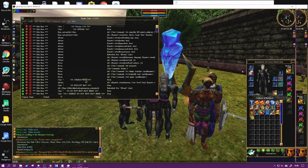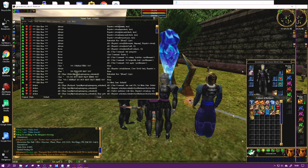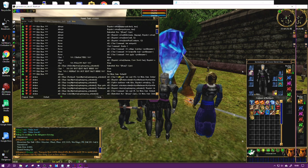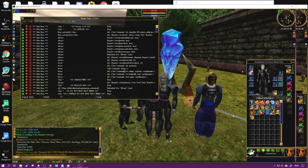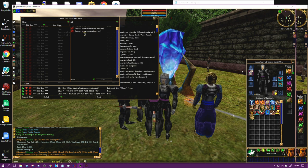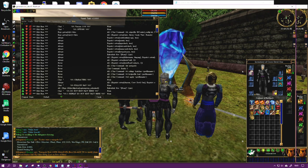Next you need to go further down and edit the name of your fellowship. There's 'fellow name' - Create Fellow true, Fellow Name 'the gang'. This means you can use one of the buttons in the game to actually make your fellowship, and it'll put in the characters you've stated. That just makes things easier.